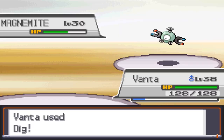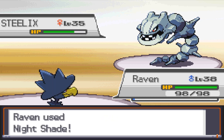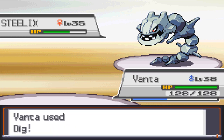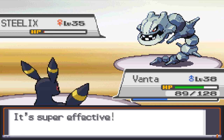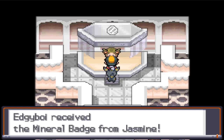Over at the Steel Gym, Banta's Dig knocks out Magnemite with no problem. Then I have Sneasel use Screech to lower Steelix's defense. Raven's Night Shade does reliable damage each turn, and Murkrow faints after getting Steelix down to red health. I send out Banta, Jasmine heals, and Banta's Dig does a little less than half of Steelix's health. Another Dig and a Shadow Ball later leaves Steelix sitting on 1 HP and gets healed again. A little confusion luck and more digging later, and we have the 6th badge.